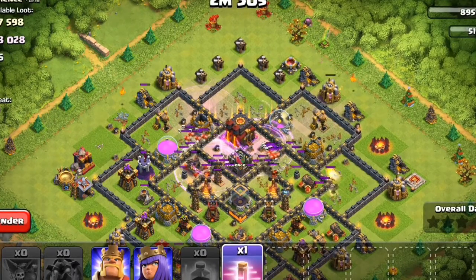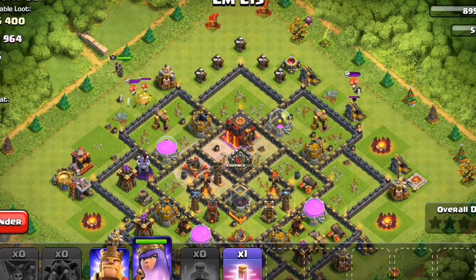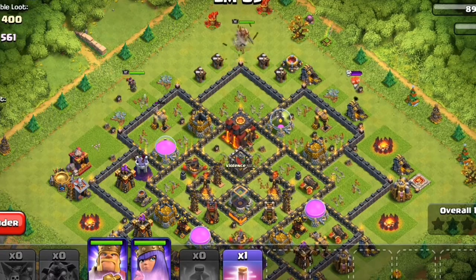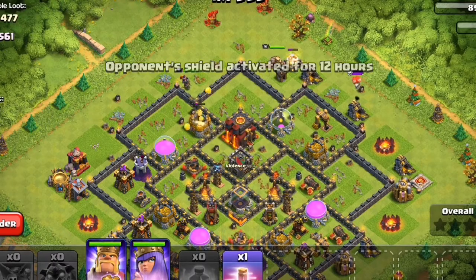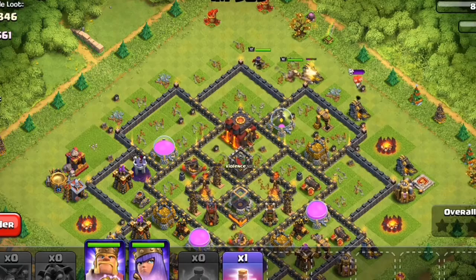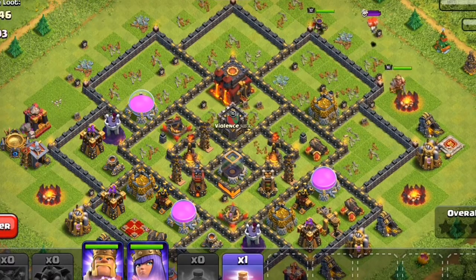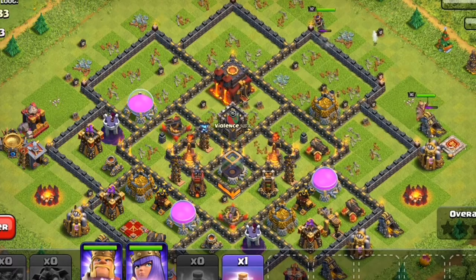We only got 24% destruction so far. Let's see if we can get the Town Hall. I didn't get the chance to use my Haste Spell, which is why it's important to always request troops from friends by asking in clan chat — having castle troops is really helpful when attacking. This is a tough base since it's fully maxed and I have no castle troops.